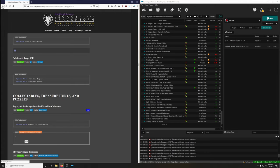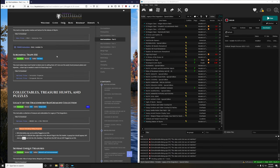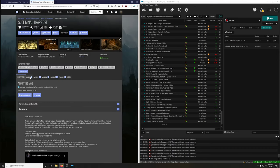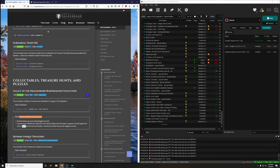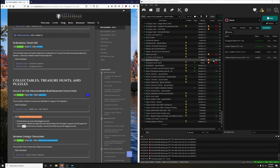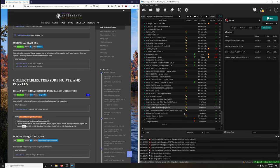Next up we're going to do Subliminal Traps with two optional files. We want the invisible tripwire and the Salvaguard Edition — that's the last option. These are optional files, so we install them as separate mods. Make sure Visible Tripwire is named appropriately, and Salvaguard Edition as well. Let's endorse those mods.